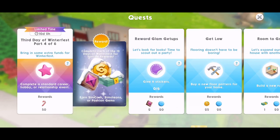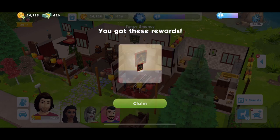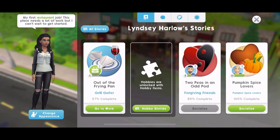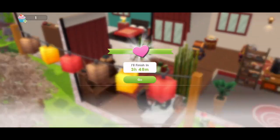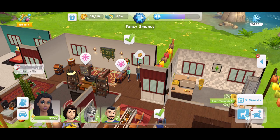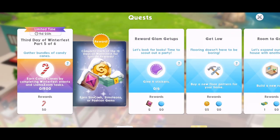50 candy canes. Now part four: bring in some extra funds for Winterfest. Complete a standard career, hobby or relationship event. In our present is a joyous Kwanzaa artwork. I haven't got a standard started, but we just need to start a standard event with someone. And when that is done, we'll be finished. We have just finished our standard hangout, which means we have completed this next part. Quest completed — part four done. We've got 50 candy canes.